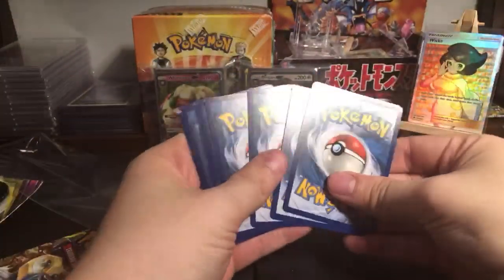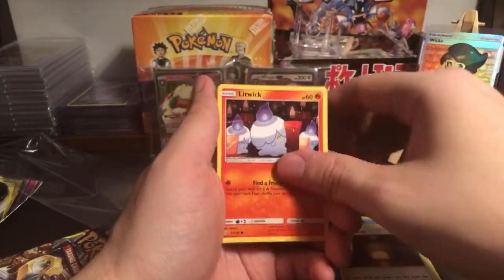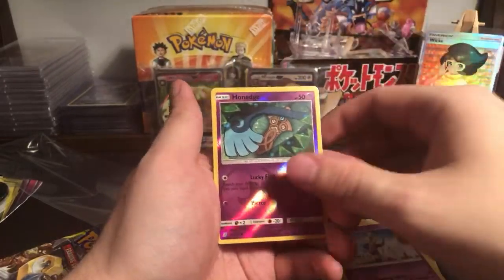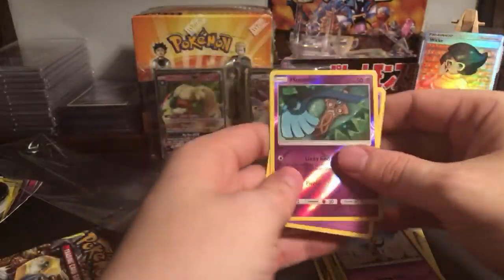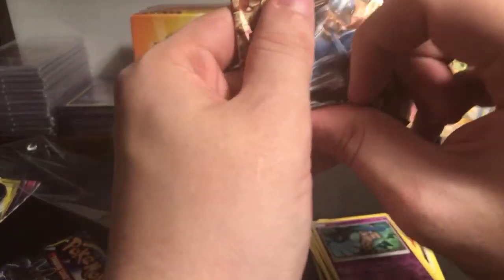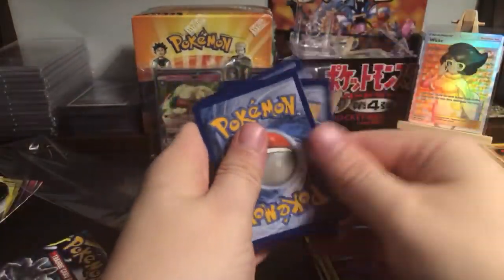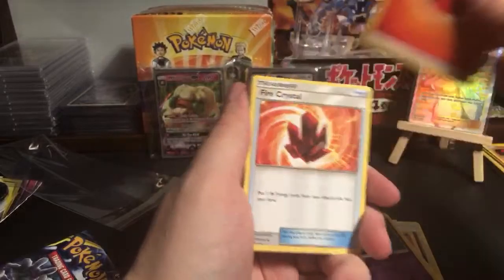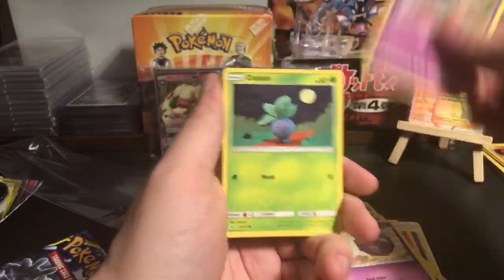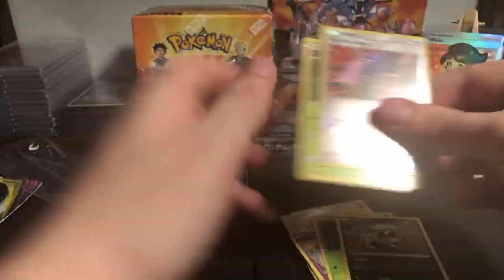All right, so this is Unified Minds: metal energy, Dragonair, Omastar, Giant Hearth, Litwick, Drowzee, Honedge, reverse holo Honedge and non-holo Exeggutor. Pack two: Fire Crystal, metal core barrier, Graveler, Doduo, Coughing, Zubat, Oddish, Sandal, reverse holo Surprise Box and non-holo Tangrowth.